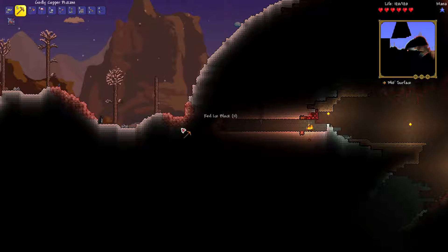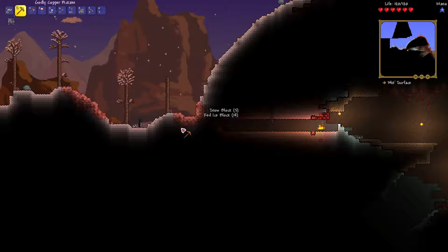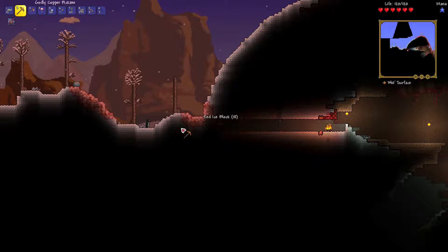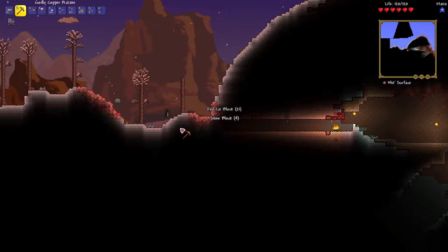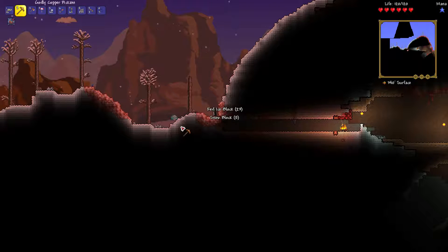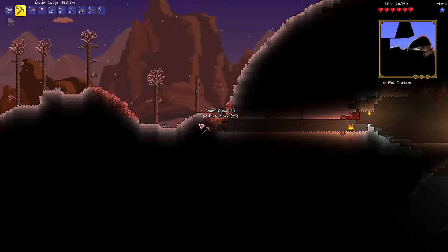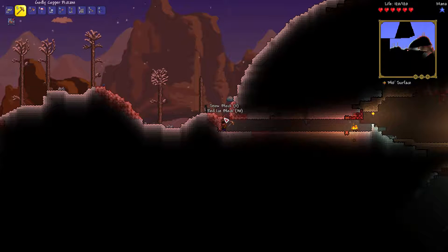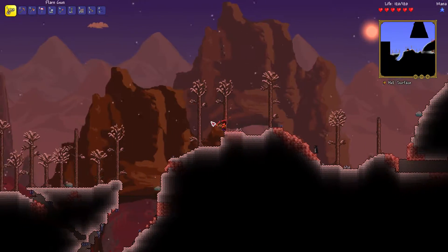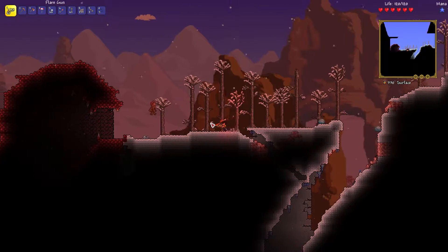Yeah, this is the Crimson part of the episode — I'm definitely struggling to survive. That little Crimera thing took me down pretty quick — three hits will kill me. It hit me twice and I got down to 30 HP. Expert mode is definitely very difficult. In my previous let's play I didn't come here until maybe episode 10 with full meteorite armor. I'm definitely out of my comfort zone because I'm not that good at this game — just because I beat Moon Lord doesn't mean I'm super good.